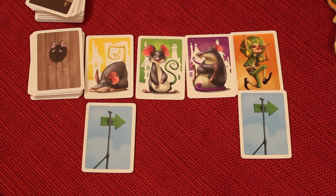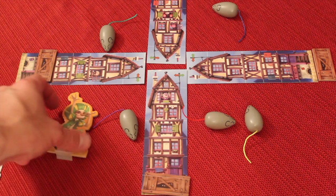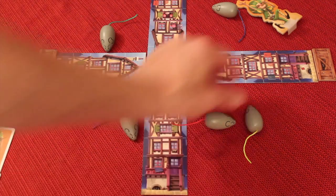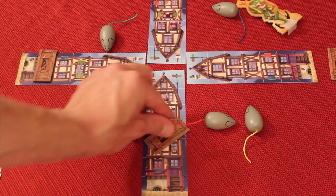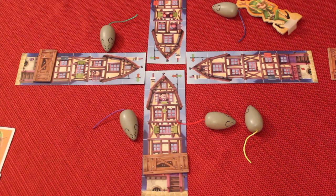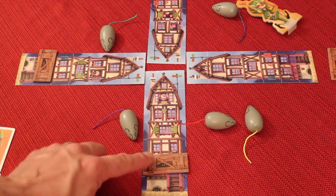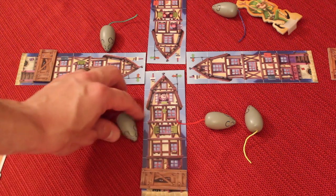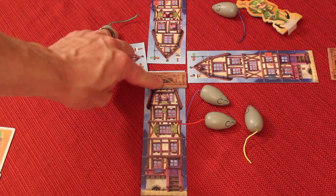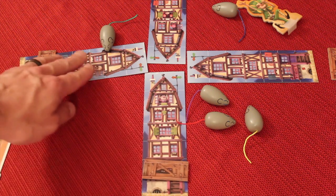Now let's talk about the Pied Piper — he works a little differently. If he moves forward past your house, it moves your rat tracker down instead of up. So he acts like a reverse rat: every time he crosses your house, your rat tracker goes down 1, but every time a rat goes through your house, the rat tracker moves up 1. That's how the tracker moves up and down, and the first one to reach the top is eliminated.